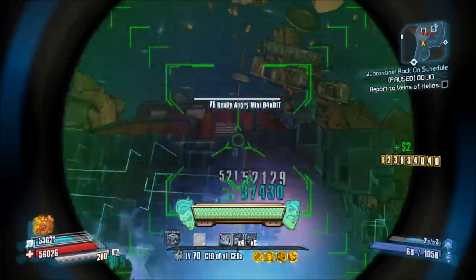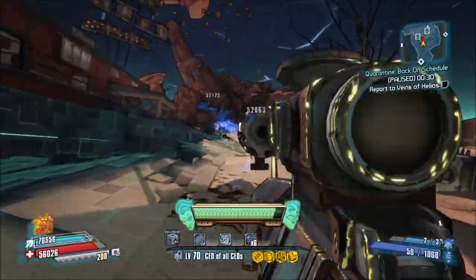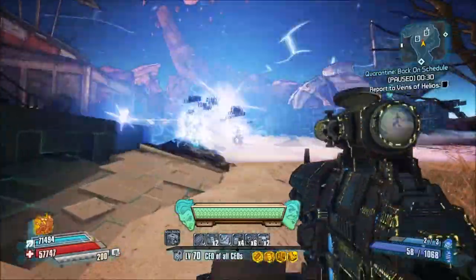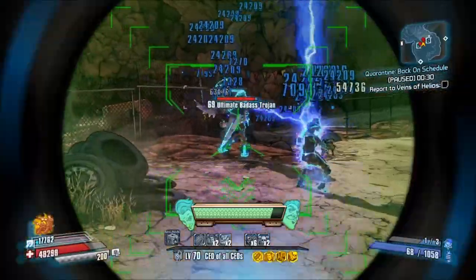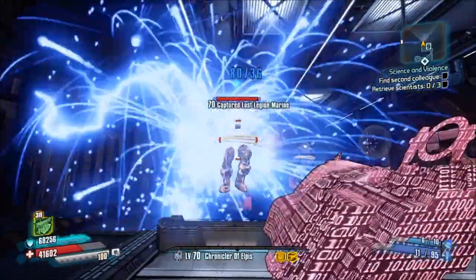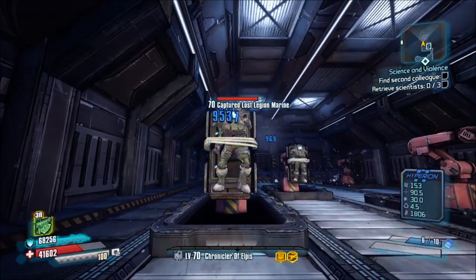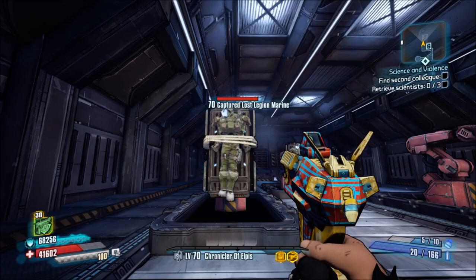One thing to note about glitch effects is that they only affect the gun you're holding and almost nothing else — not grenades, nova shields, slam attacks or anything like that. There are however two exceptions. One is the crit bonus of the overload glitch: since it's just regular type A it does apply to some other damage instances, as long as they can score a crit in the first place.